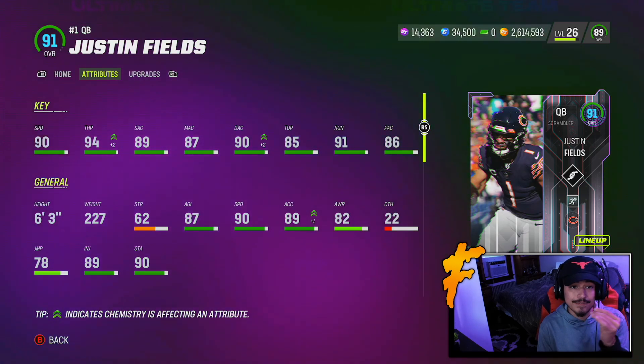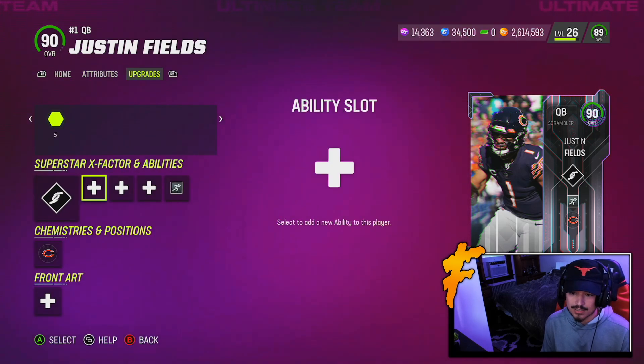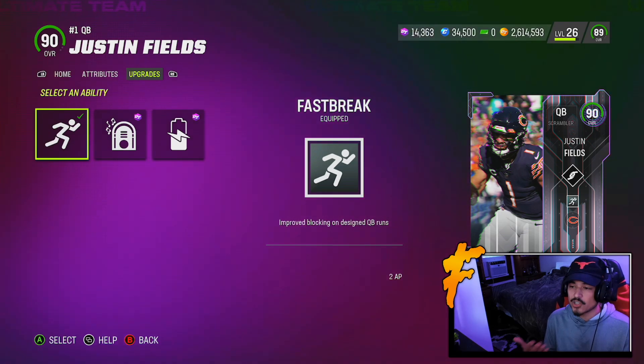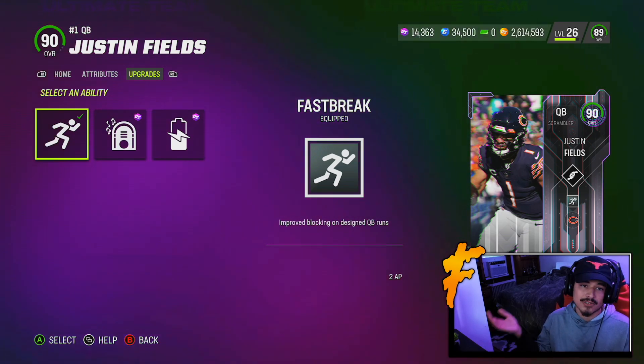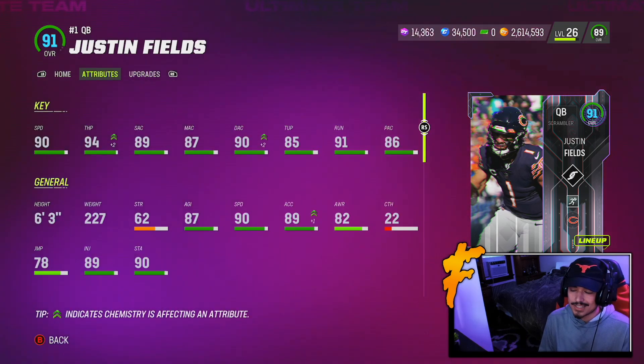As a runner is where this card is going to shine. He is tied for the fastest quarterback in the game right now. He also gets some pretty good running abilities — especially 2AP Fast Break, which does actually work on read options, speed options, and triple options — an ability I've really been using in my offense. If this card fits your offense, go after this guy. He's gonna play very well.